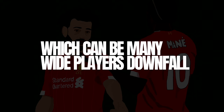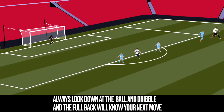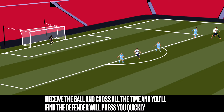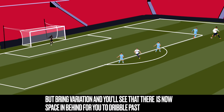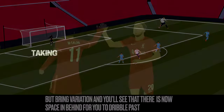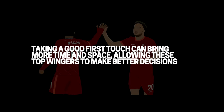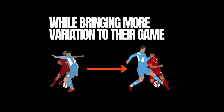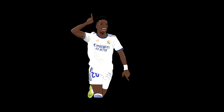Making poor decisions in wide areas can be many wide players' downfall and separate some of the best from the rest. If you receive the ball and dribble straight away with your head down, the defender knows what's going to happen. But if you cross all the time, the defender will step in and pressure you more tightly to prevent the ball getting into the box. So the key is to bring variation, and a good first touch gives you time and space to assess your decisions. It might be that you've crossed a few times and now have space to go in behind — and this awareness of variation is what these top players do.